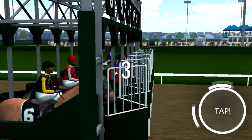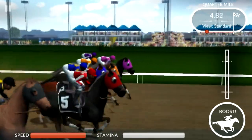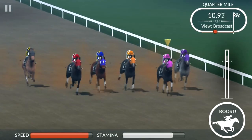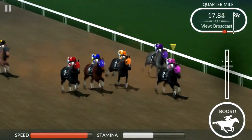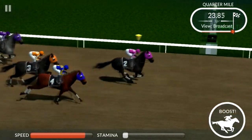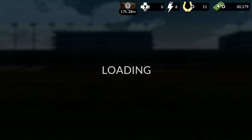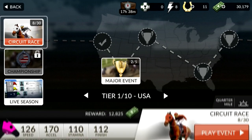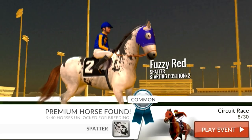We can't do the major event yet — let's do a circuit race. We'll probably have to do two circuit races just to get $20,000, then we'll upgrade our horse and I'll take you into the major event and show you how that works. Most of the races are quarter-mile sprints, but the major event races are a mile and a quarter, so they're much more challenging when it comes to distance and managing your stamina.